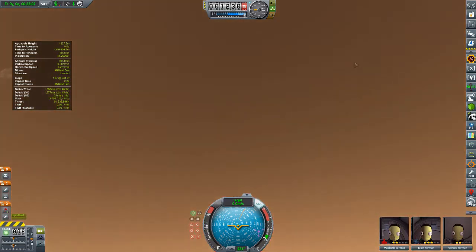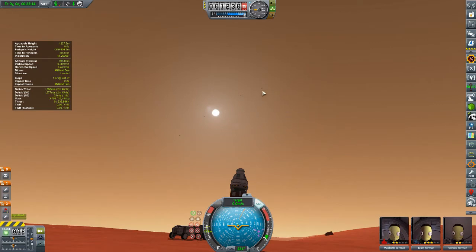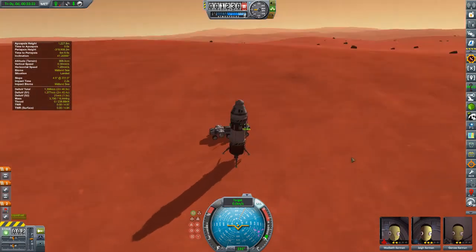The Starlifter shuttle is somewhere overhead. We see Ike looming large in the sky, and all the planets are actually visible in a strange way from the surface of Duna. That's something that distant object enhancement is doing, but it's really cool because you can see the inclination of the entire solar system as it relates to where we are sitting on the planet.